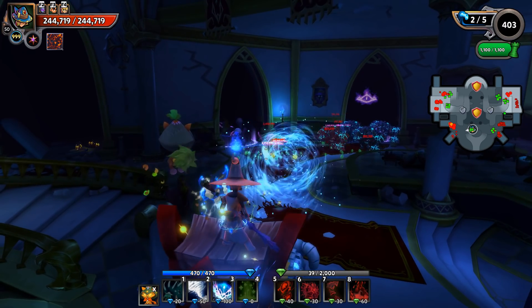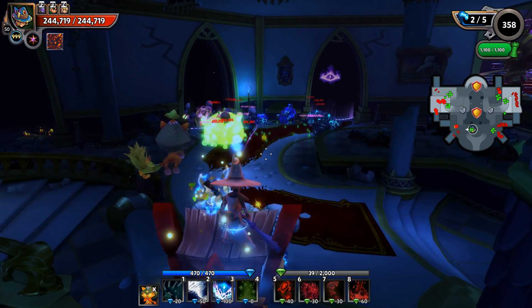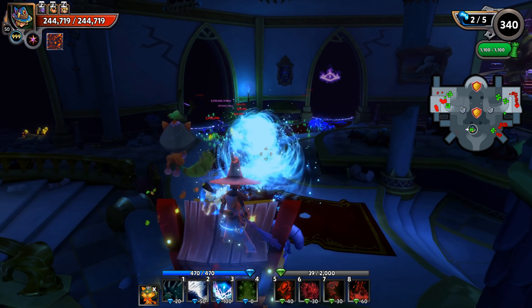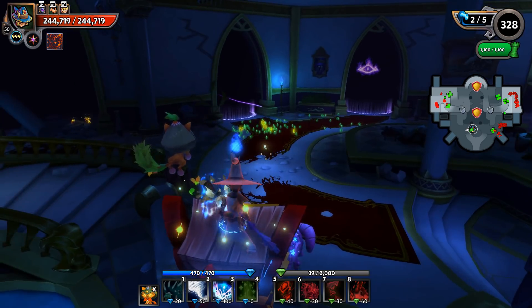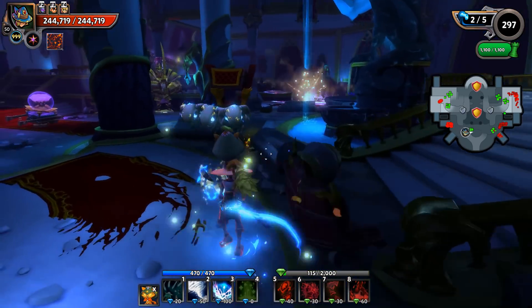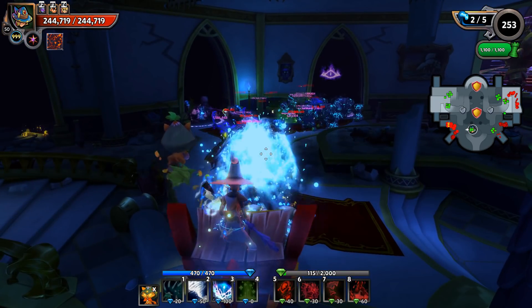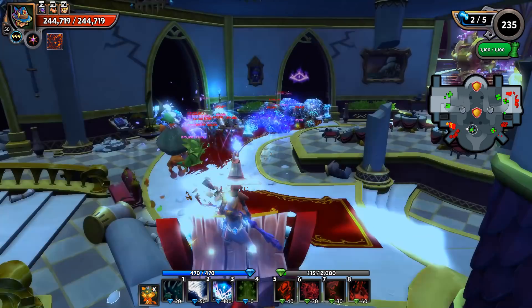For those that aren't aware, frost enemies take double damage from fire damage. So if you can do fire damage to frost enemies, it's going to double all of the damage that they take.